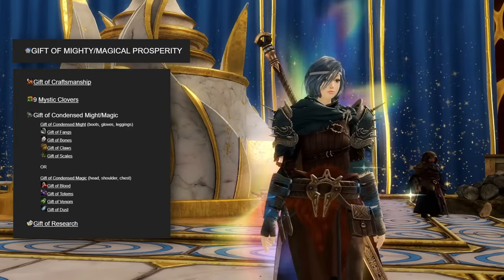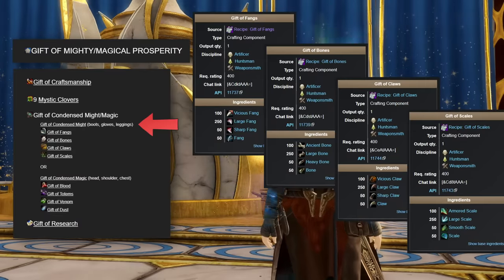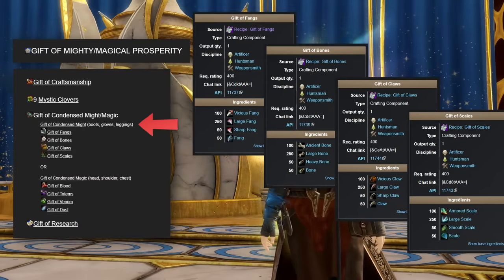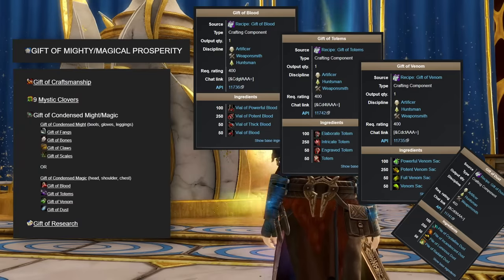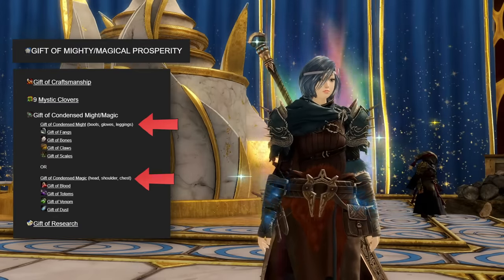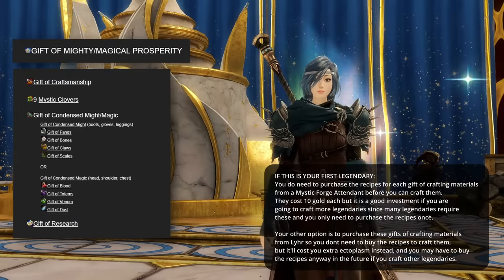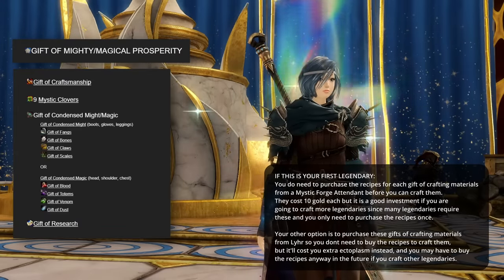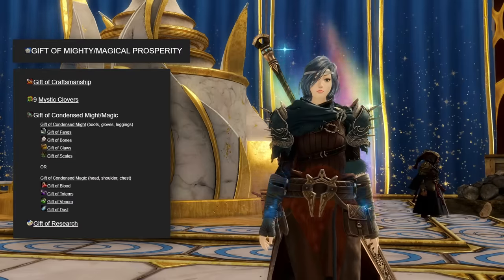The gift of condensed might requires a bunch of fangs, bones, claws and scales, and the gift of condensed magic requires a bunch of blood, totems, venom and dust. You'll need three of each of these for a full six-piece set of the obsidian armor, and all of these crafting materials you can get just by general farming in the open world as well as purchasing them off the trading post.